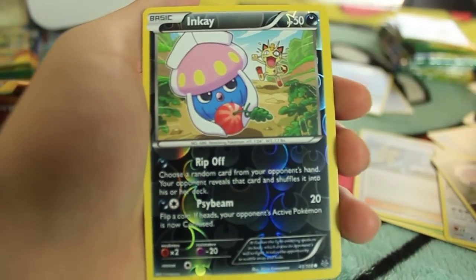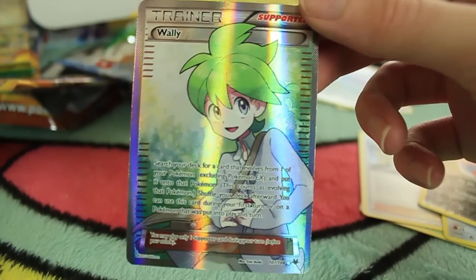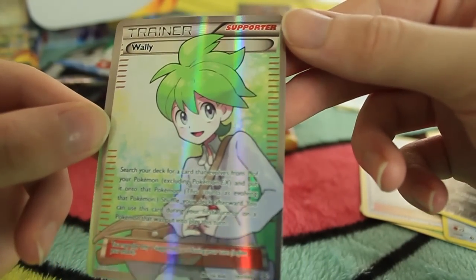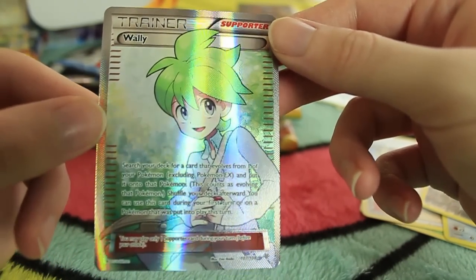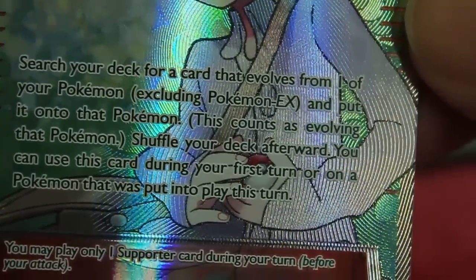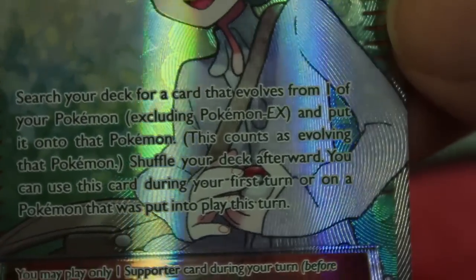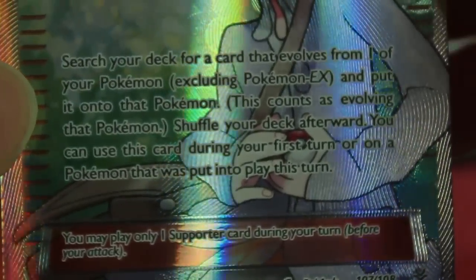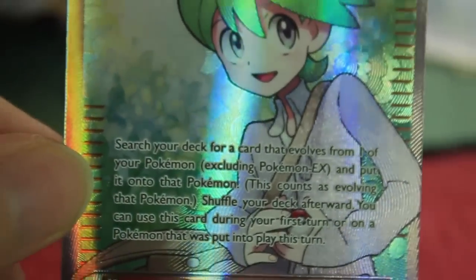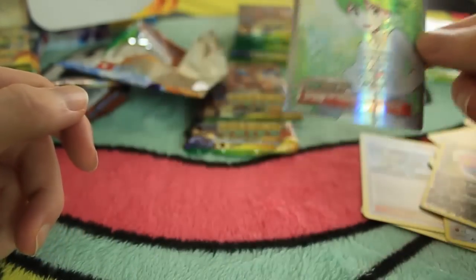We also have a Cascoon and Silcoon in the same pack. We have Hawlucha. We have Dratini. There's the exact Inkay I was talking about - so I can put the story together there. We got back-to-back. And the last card is a Full Art Wally. Search your deck for a card that evolves from one of your Pokemon, excluding Pokemon EX, and put it onto that Pokemon. Shuffle your deck afterwards. That's a pretty cool card. Wally's kind of a dweeb, but I'm digging it - Full Art, right on.